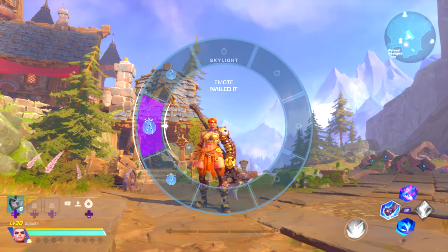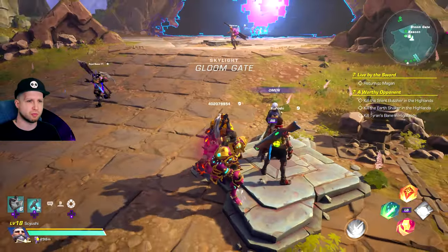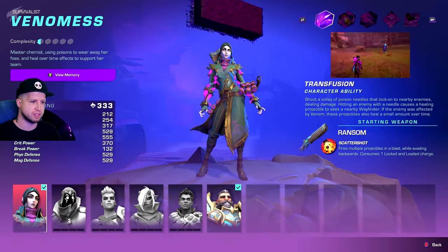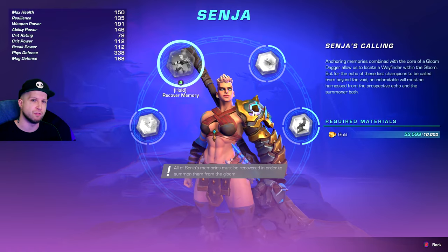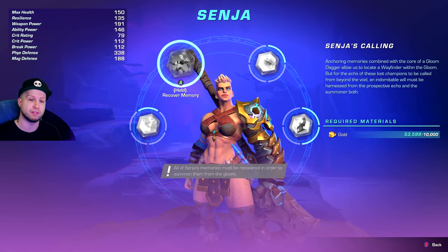Today we're going to be talking about how you can craft Senja free-to-play, which requires you to go over to Omen right here and summon Wavefinders. Senja is going to be located right here, and we're going to have to get these four different items, which require many different components.